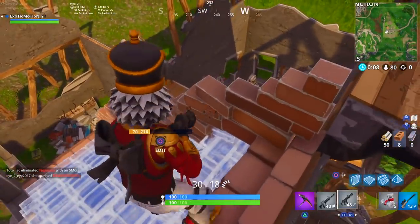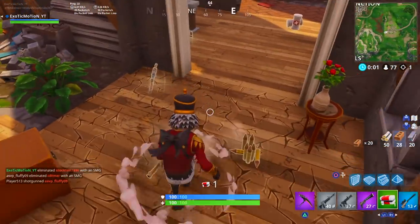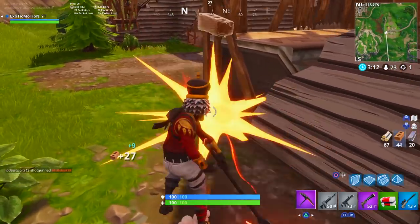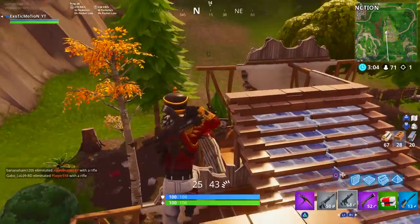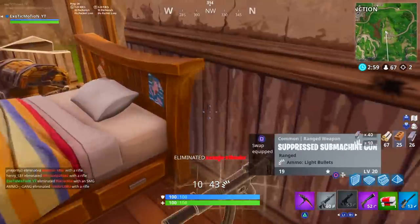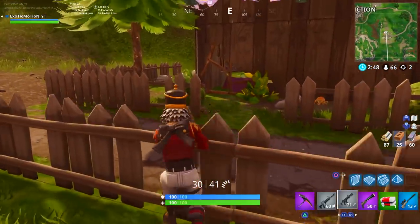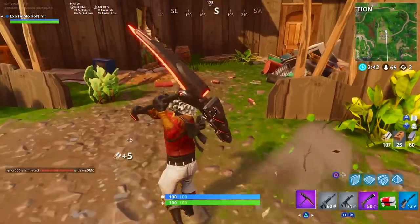This guy pulled up on me - I put up stairs real quick and started shooting. The SMG is very slept on, but if someone has a shotgun it's going to be really hard. The tip here: with a submachine gun you need to be jumping around a lot and hitting your hip fire shots. You also have to outsmart the other person. I put stairs next to the roof so he thought I was going up high, but I went down low - outplayed him, 200 IQ. That gave me the perfect time to put bullets into him and finish the kill.